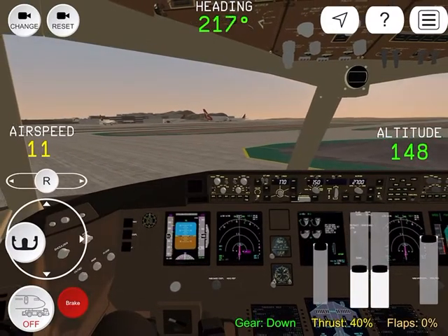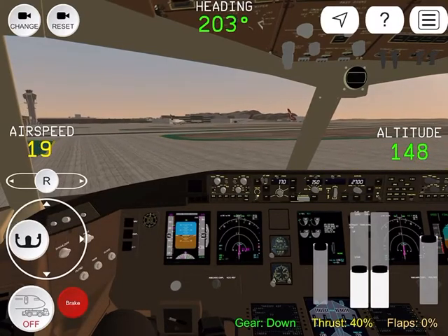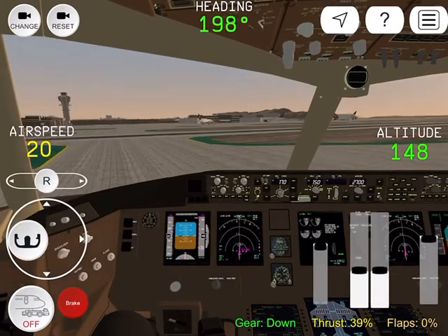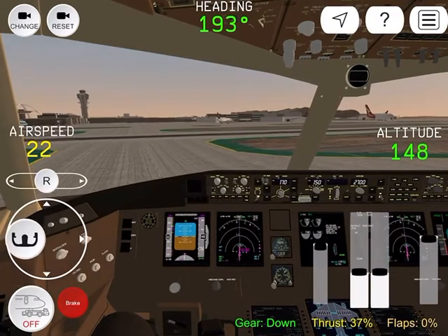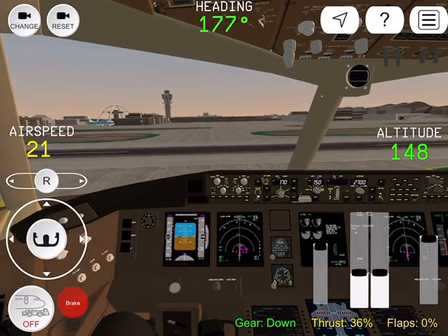The head 170 heavy, are you ready to go? The head 170 heavy, thank you, runway 25R, taxi via D, Romeo and the south route. Runway 25R, runway 25R, taxi via D.